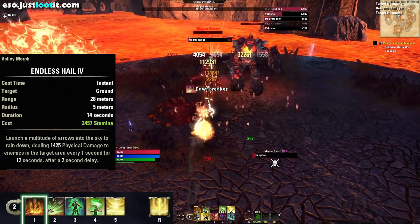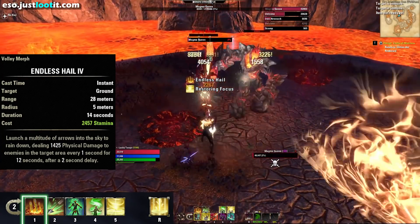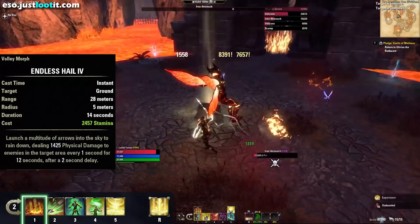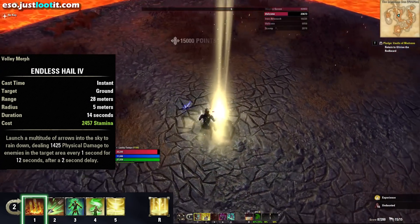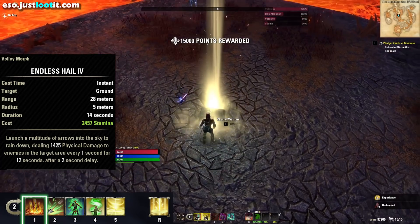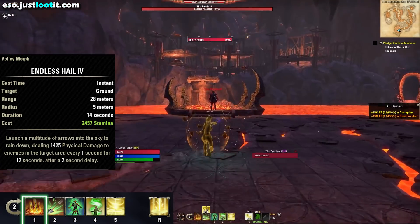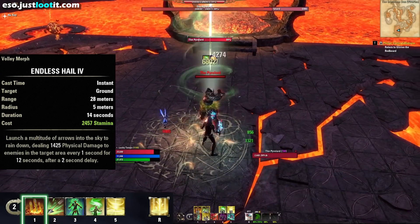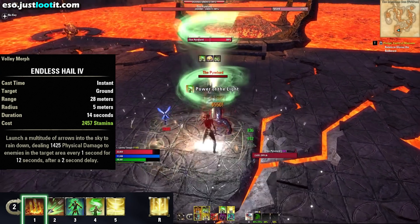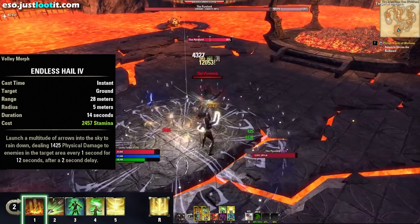The first ability we've got is Endless Hail. We're using the Maelstrom Bow, so this ends up doing a decent amount of damage. Plus, it's a big AoE circle, so it's going to help you with adds when they're out. Not only that, but because we are wearing a Ring of Pale Order, every dot that we cast is also a heal over time — a HoT for ourselves. So stacking more dots is in our interest with that item.